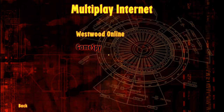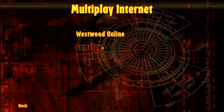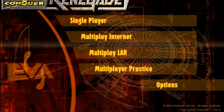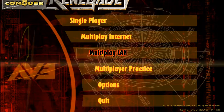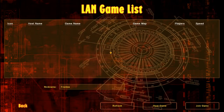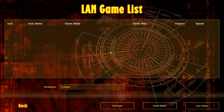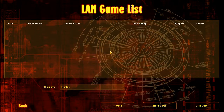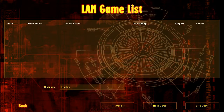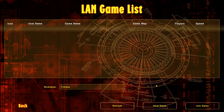We were having problems making this work. You have two options when you get in here: Westwood Online and GameSpy, and none of these actually work. So what you have to do is go to the multiplayer LAN option. There was also a guy in the comments saying there is a community-made server you can actually play on. Just Google it - Google is your friend.